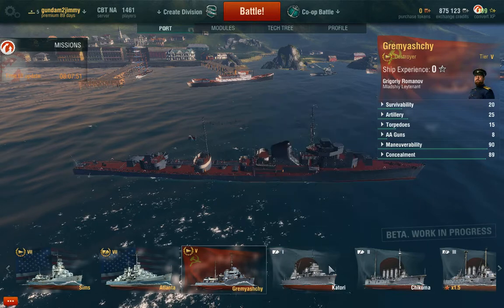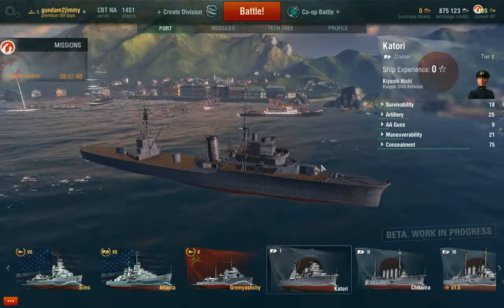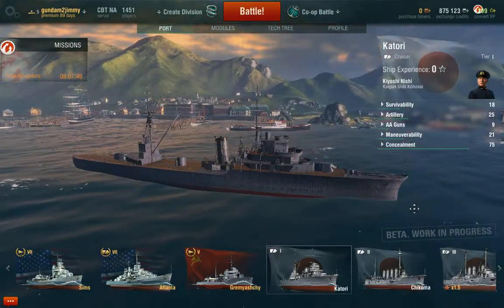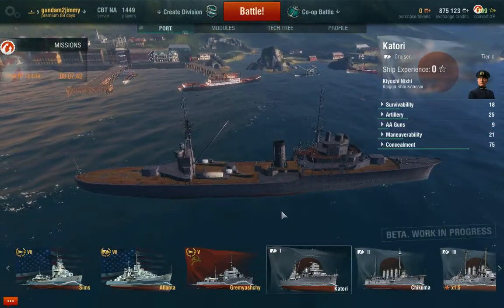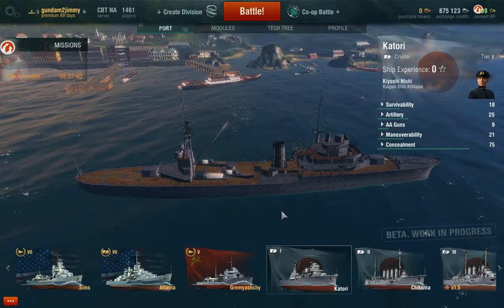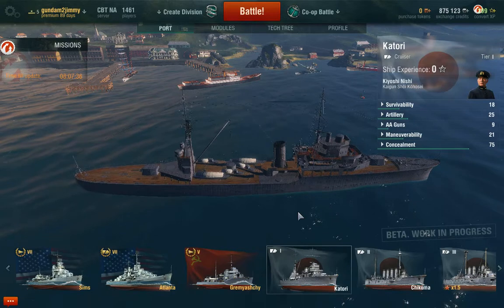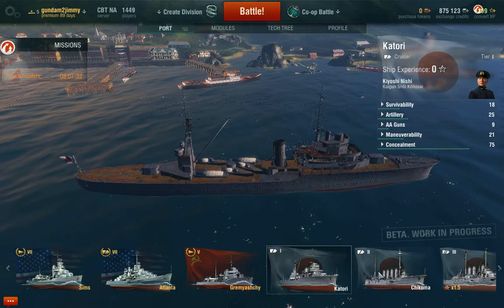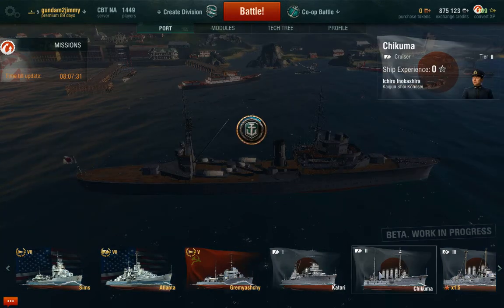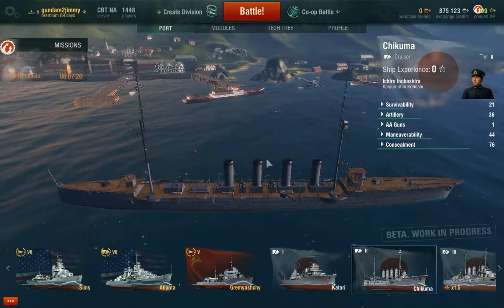I have a Katori, which is the tier one. I have this because I'm trying to get the destroyer, because I already have a Chikuma, which is the cruiser after the Katori.